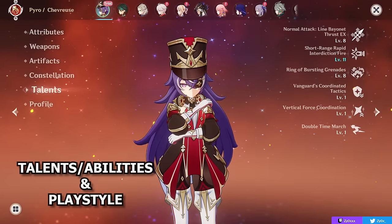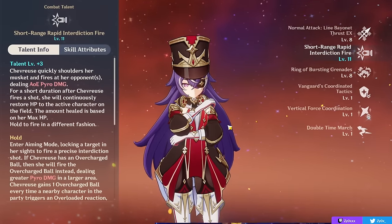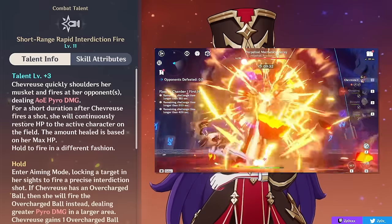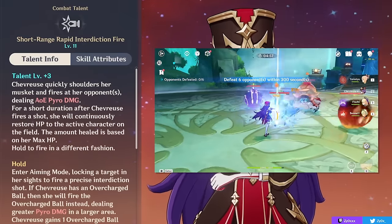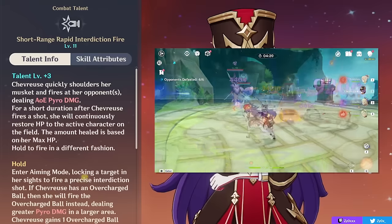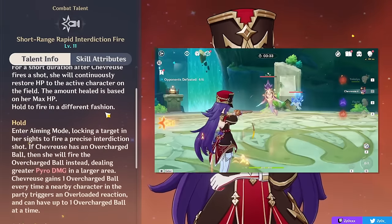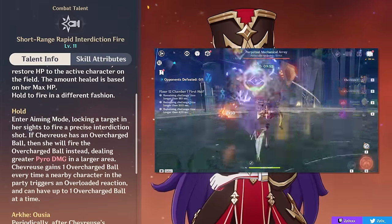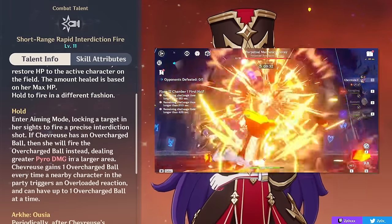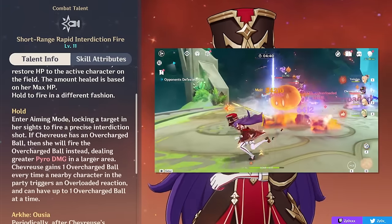Starting things off, what does Chevreuse actually do? Her elemental skill is going to be the main part of her kit. This is an ability that you can press or hold — firing a shot of AoE Pyro damage when you tap it, and then continuously healing your active character afterwards. How much you heal scales on your max HP, and it's a pretty decent amount of single target healing to your active party member.